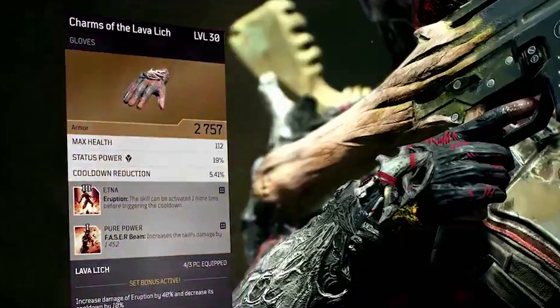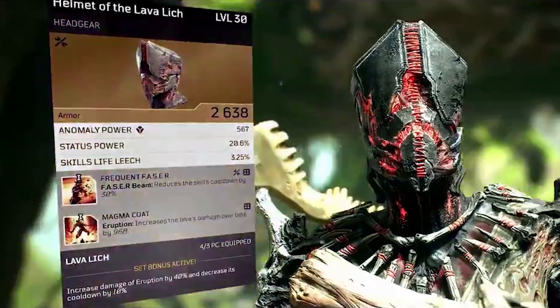The Charms of the Lava Lich (gloves) have the ETNA mod — Eruption can be activated one more time before triggering cooldown, bringing it up to three uses. The Pure Power mod increases Phaser Beam's skill damage by about 1,400. The Helmet of the Lava Lich has Magma Coat, which increases Eruption's damage over time by 968 — boosting the lava that spews out. It also has a Phaser Beam mod reducing the skill's cooldown by 30%, on top of the skill tree reductions.